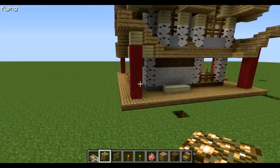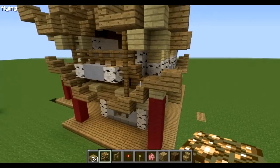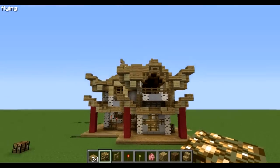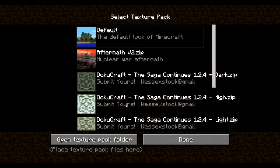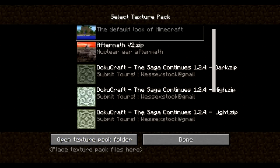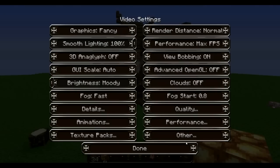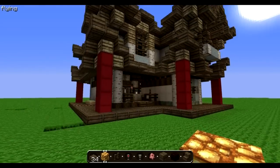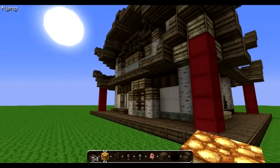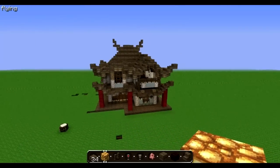For the default texture pack I recommend keeping the darker planks in, but for other texture packs I found it looks better with lighter elements. I really love the Tocraft Light texture pack — I use it a lot.